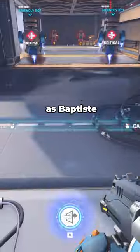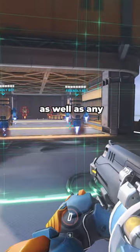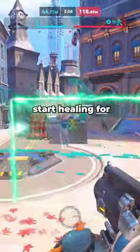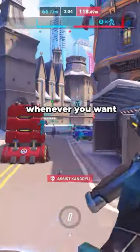Lastly, ult healing. As Baptiste's grenades are also projectiles, you can use your ult to get double healing from them as well as any other healing projectiles on your team. This is really helpful for when your tank gets bursted down, as your grenades start healing for pretty much a full Tracer HP bar, and you can use your ult for DPSing whenever you want afterwards.